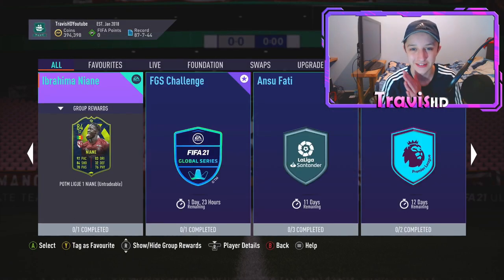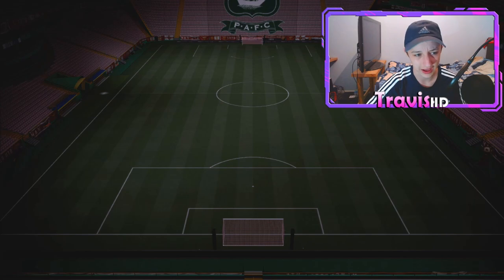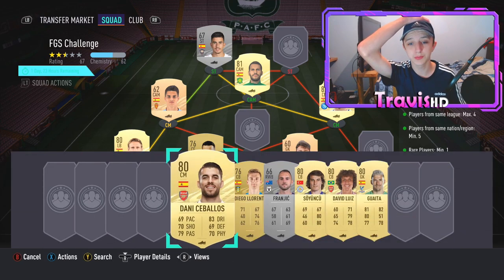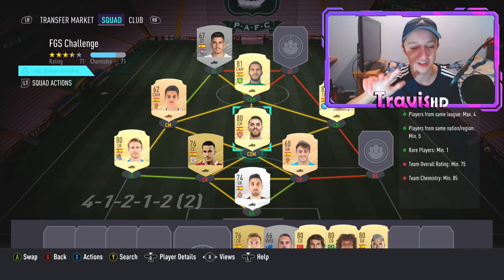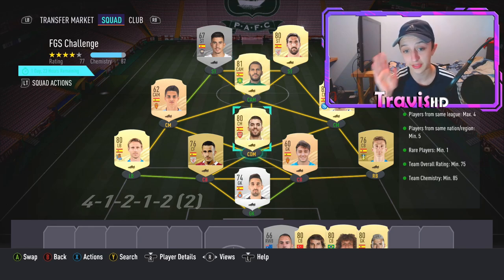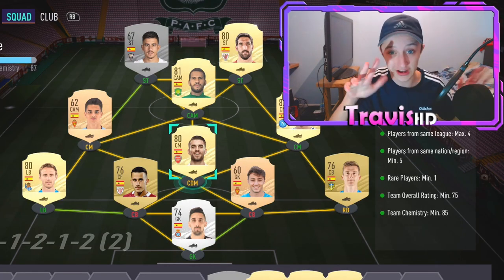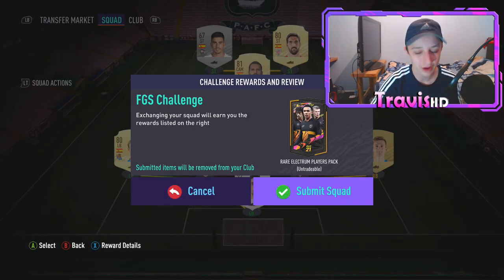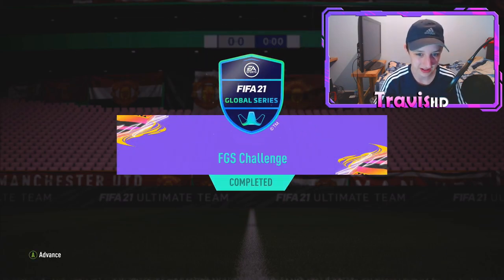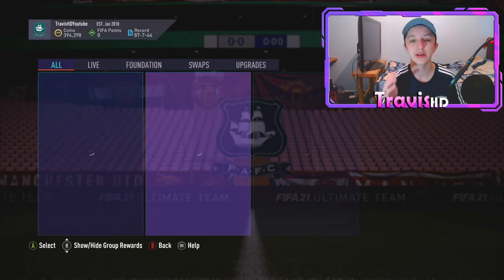Also the FGS challenge — we've gone ahead and completed this. I used some players in the other ones, that's fine — quickly went ahead and finished it. 77-rated squad, though I did have a 75 exactly before. Players such as Sebeos are untradeable — subscribe and watch Thursday's video, I'm going to get so many rare duplicates that are untradeable and it's just a waste. But yeah, the FIFA 21 Global Series FGS challenge has been completed for our electrum pack. Hopefully we can pack one of these scream cards.